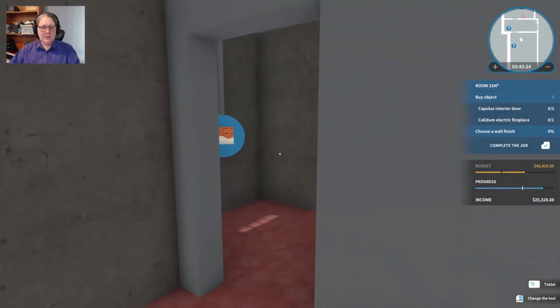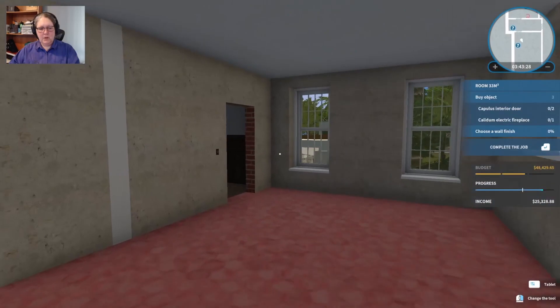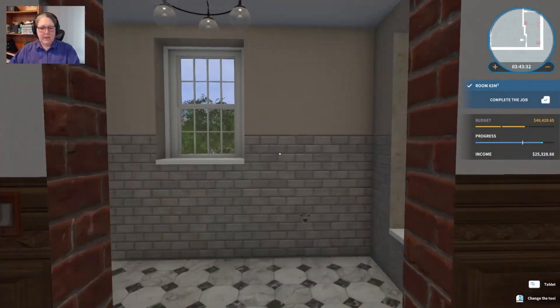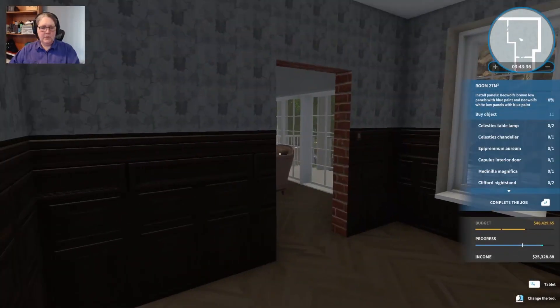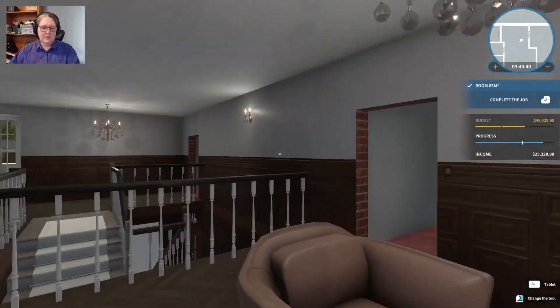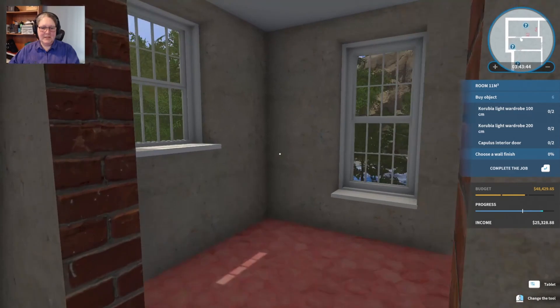Let's have a look at our remaining rooms. We have a little suite of three rooms here which we could probably get done in this episode, and a little suite of two rooms here which we could almost definitely get done. The three rooms over here have choices, and I love them. Let's start here with this one.